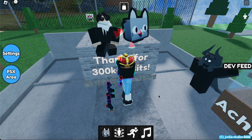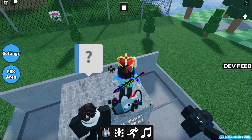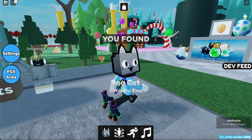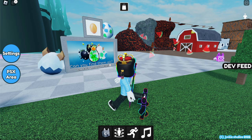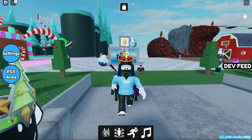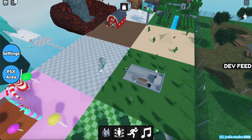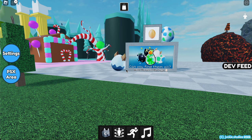Today we find some Pet Simulator X pets. This game is very similar to Find the Markers. In case you don't know what Find the Markers is, it's basically a game where you find markers scattered around the map. So this is like Find the Markers, except you find Pet Simulator X pets.